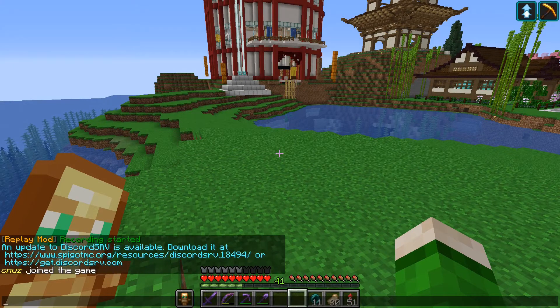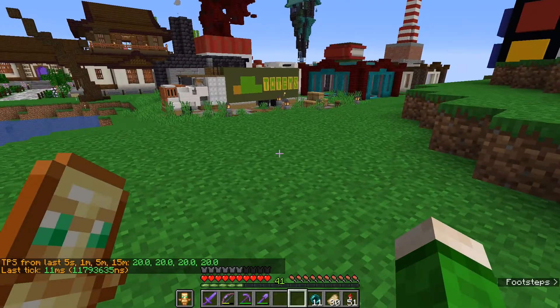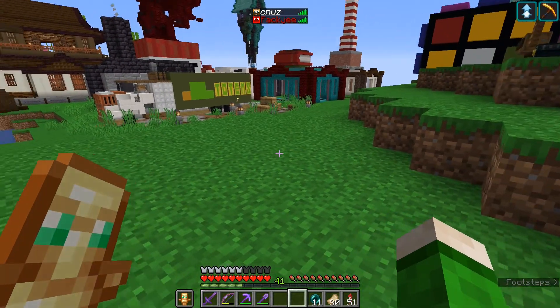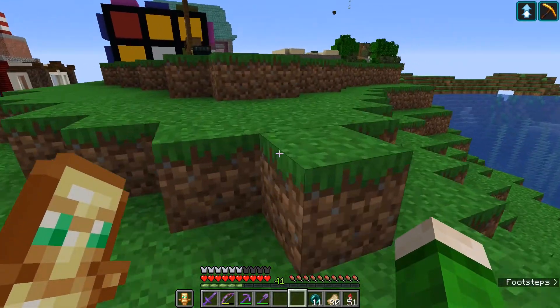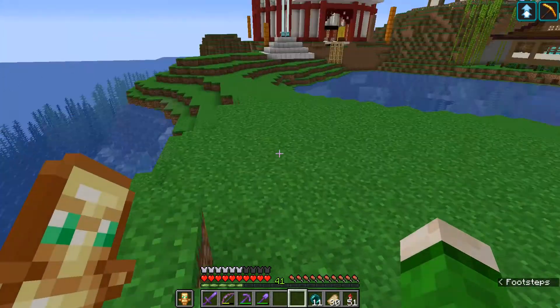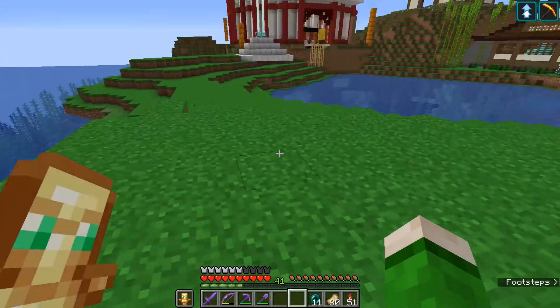We have a command called TPS and here you can see that right now the game is working at 20 TPS and the last tick took 11 milliseconds. But when many players are online running all their farms and machines, our TPS actually goes down — sometimes to 19 or 18, and sometimes it gets really bad and goes down to 12.